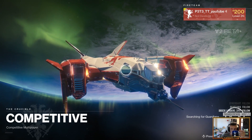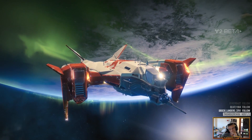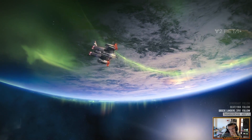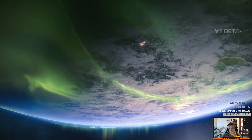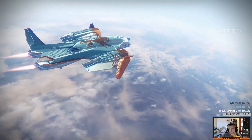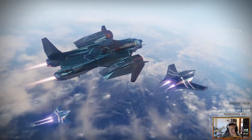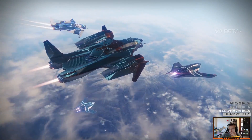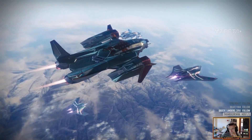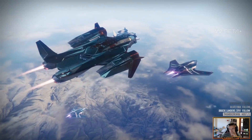Number eleven: cover orbs so they can't get revives. Just like in Trials of Osiris — when you get a kill, watch the orb. Don't just run off to chase the next kill. If you get one of their team down, you're now in a four-on-three situation. You don't want to waste that advantage by letting them get the revive. Cover the revive, and when they come in your team shooting comes into play. Get the second one down and you're in a four-on-two.